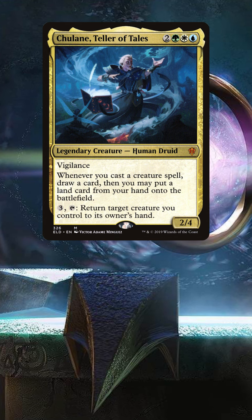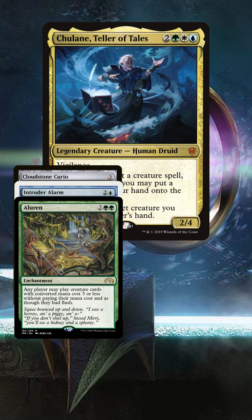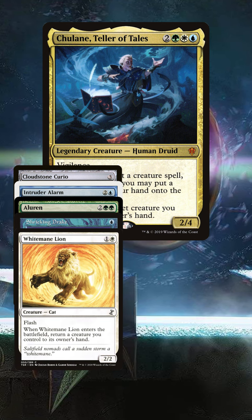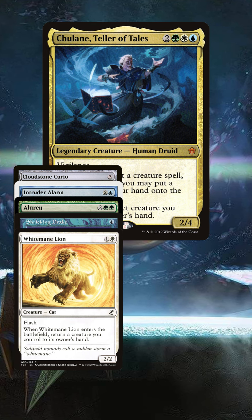The primary combos for this commander revolve around Cloudstone Curio, Intruder Alarm, and Tulane to generate infinite mana and card draw off of cards like Shrieking Drake and White Mane Lion. You use the return-to-hand abilities on these creatures with Tulane out to continuously bounce and replay these creatures for free.